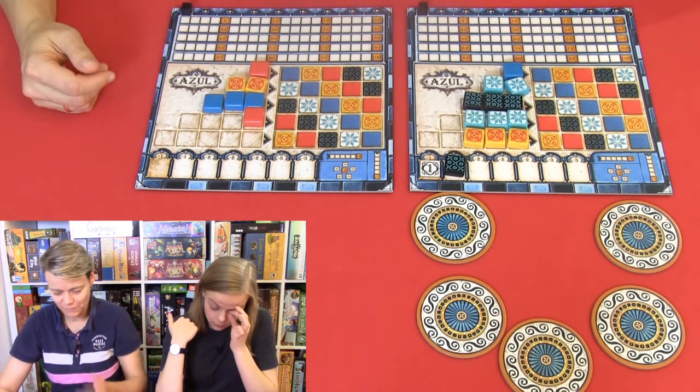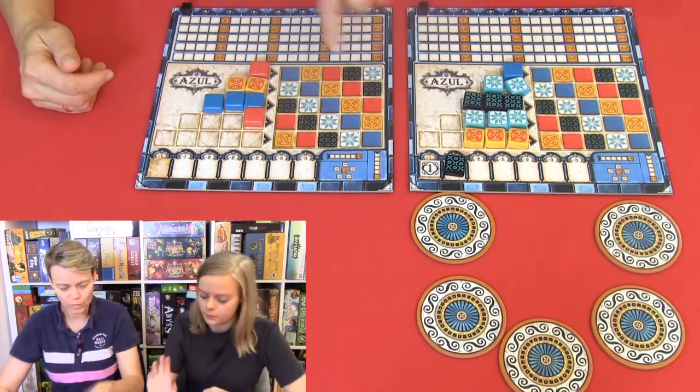And then I think I will take this one. I'm just going to take these. I'm going to get minus — just a little one. Then I think I will take the red one, and then I will get a minus because I can't place it. You cannot place it — you can only have one type of color in each row. So now we will go to the next phase. We will place our tiles to our wall and count some points.